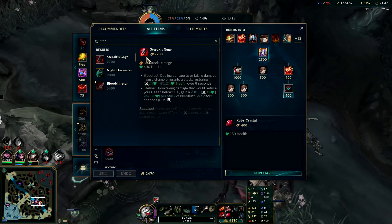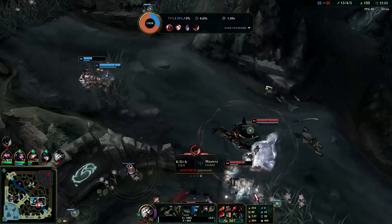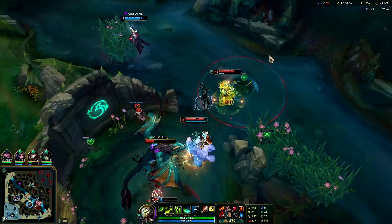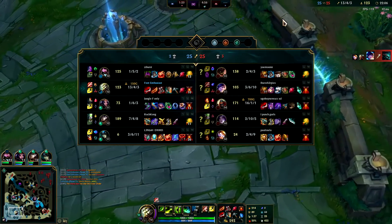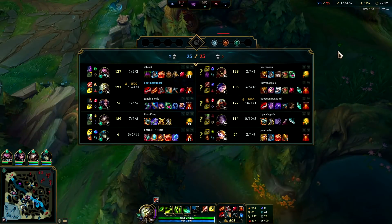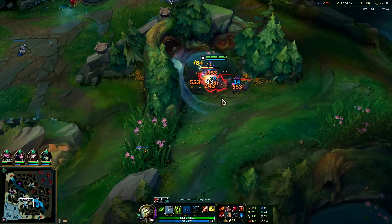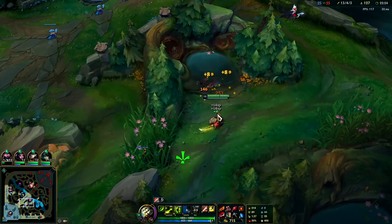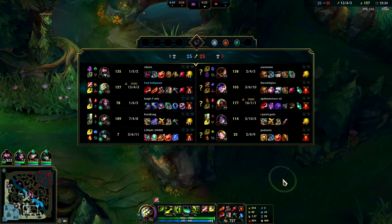If I had Q'd Blitzcrank I probably would have survived long enough to kill him, or at least set the situation up better for my teammates. We're gonna grab Sterak's - can't quite afford it yet. Losing this dragon is not game over, but if they get the next one that's dragon soul - once you get the fourth dragon. If they get the next one it's going to make the game challenging. It won't be too hard for me to still kill people, but it'll mainly make their tanks hard to kill since they'll be healing so much.